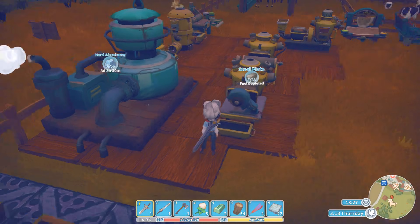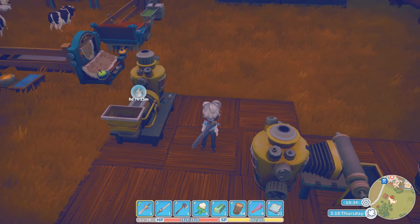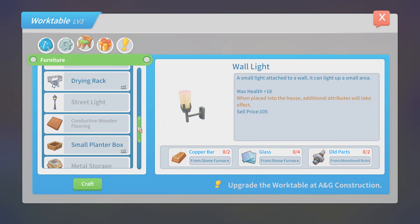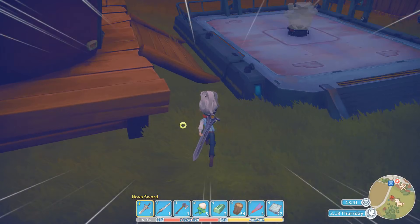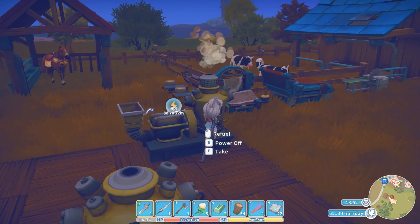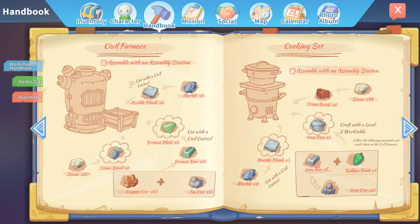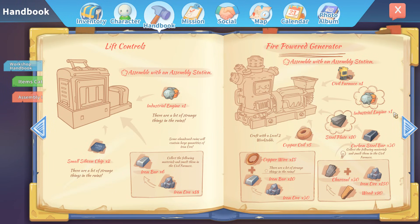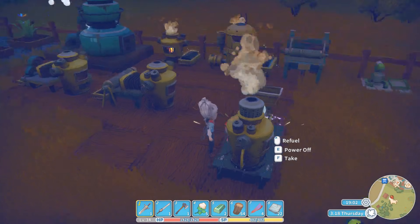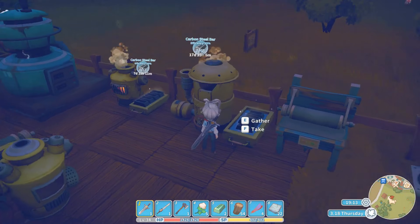Another thing I just learned recently is conductive wooden flooring. When you make that, and when you're able to make a firepower generator — which is more for later in the game — it will help you a lot with keeping track of your stuff. You won't have to use as much wood because when you fill this up it makes everything else work, and it's super easy.